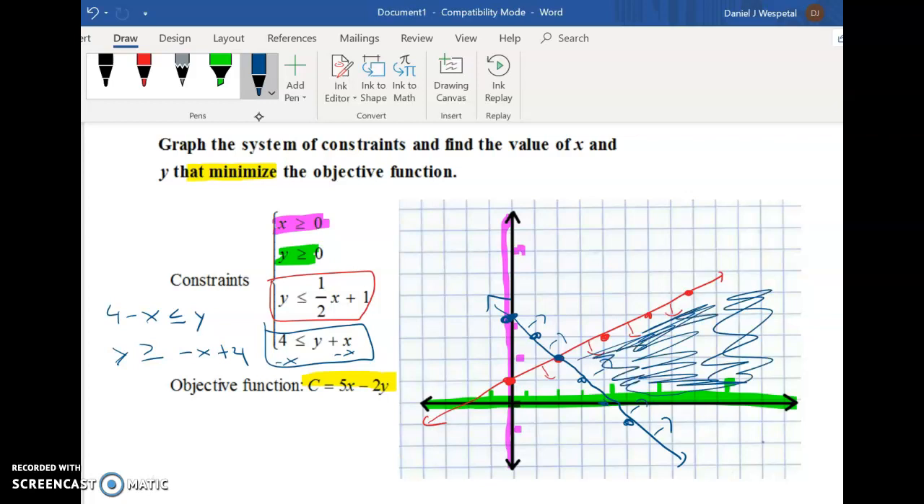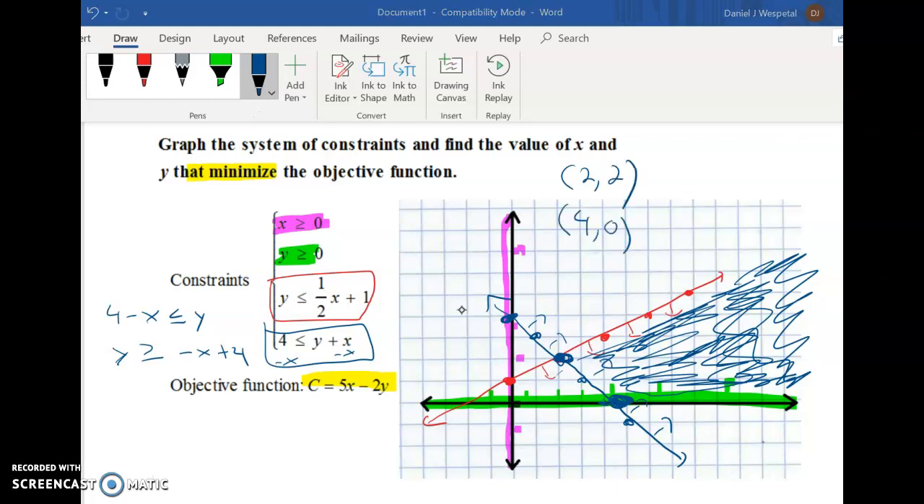The unusual thing about this one is that the shaded region goes forever to the right, so it only has two vertices. The two vertices are the intersection points — at (2, 2) and (4, 0). You have to draw the lines really accurately to find these correctly.